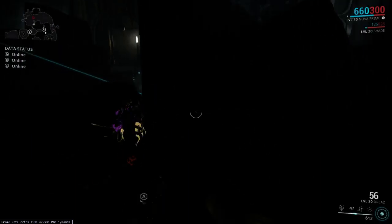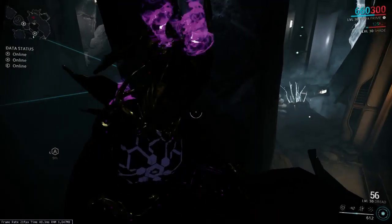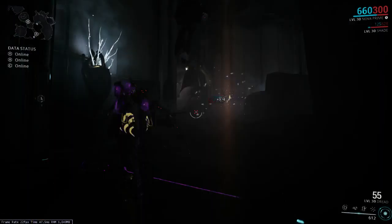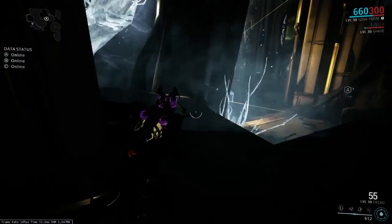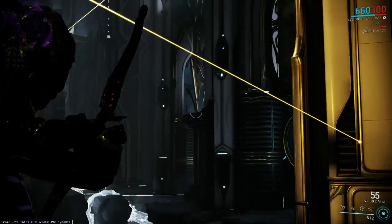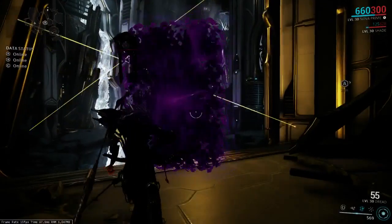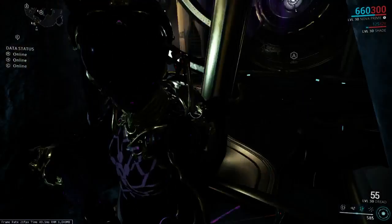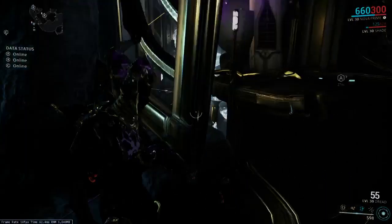Oh shoot, I think he almost saw me. Oh yeah, he's looking at me. Dread — please don't turn around. There we go. So there are two of these things, one on this side and one on the other side of the room. We're going to have to take out each of those guys so they don't see us and trigger the alarms. You can obviously use the ziplines and avoid these moving lasers. As you can see, this was the trap in the previous room, although it's all destroyed now.